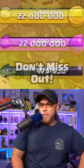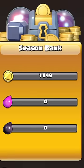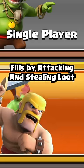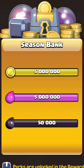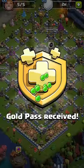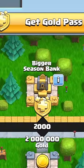You could be missing out on millions of loot in Clash of Clans each month. If you go into the season pass under the perks tab, you will find the season bank. This bank is filled by attacking in multiplayer battles. If you play clash free, you can save up to 5 million gold and elixir, plus 50,000 dark elixir.